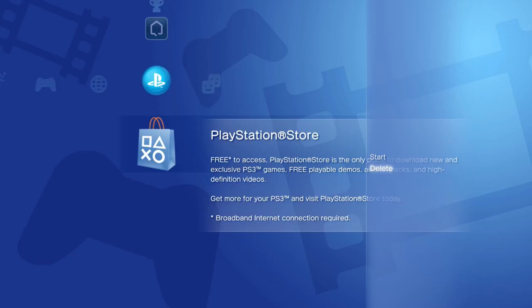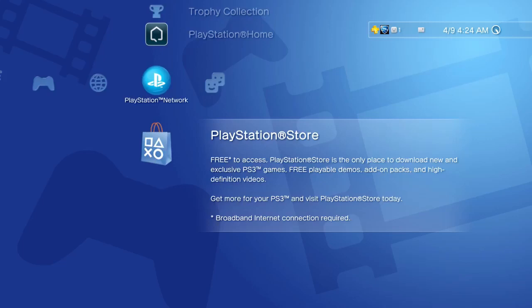Then it'll come back up. This logo will still remain — when you go to click on it the second time after it's deleted, it's going to say you have to reinstall it. Let it reinstall and after that you'll be good to go.